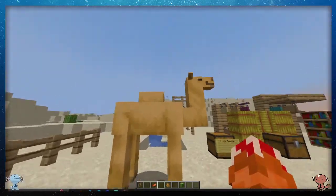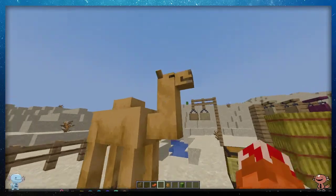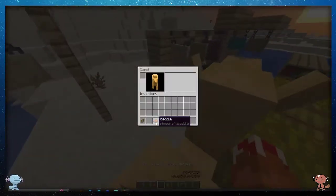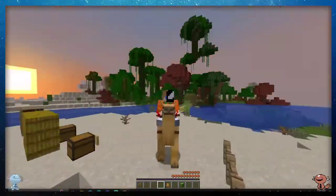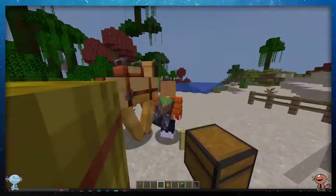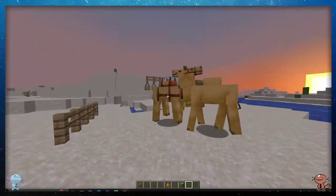So let's spawn this guy in. Oh, he's just automatically okay with us — you don't have to tame him. He requires a saddle to move around, obviously. That's not all. If you take a camel and another camel and give them some cacti...